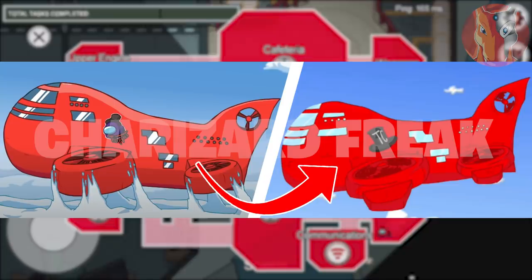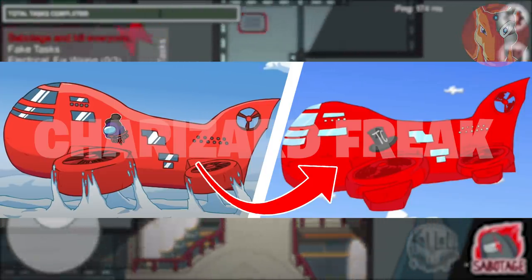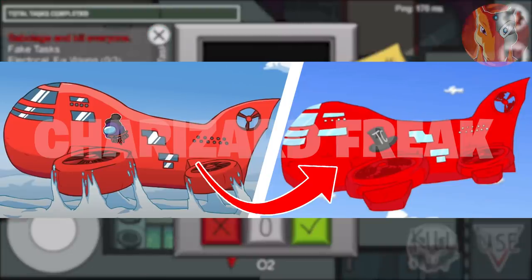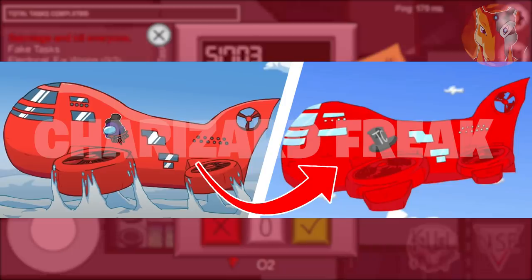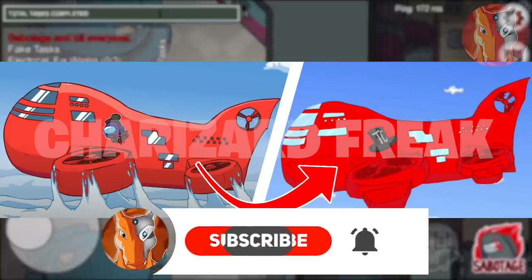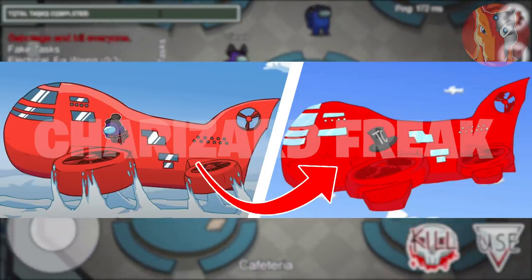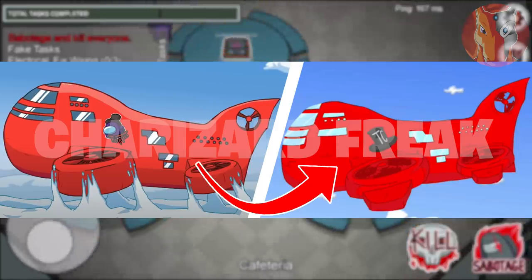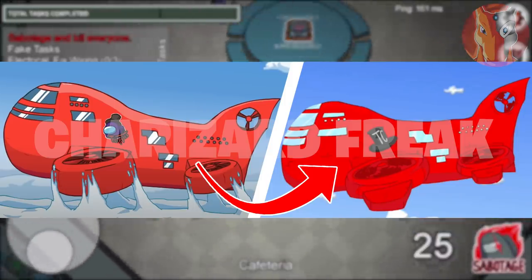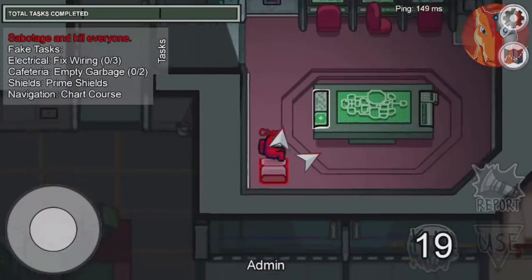On the left side you can see the airship map from the official Among Us trailer posted on their YouTube channel, and on the right side we have the same ship from the Henry Stickman collection. Both ships look really similar and I personally believe they are the same ship. If you don't know, the Henry Stickman collection is another game made by InnerSloth, the same developers behind Among Us, and there are a lot of references between the two games.